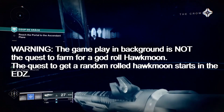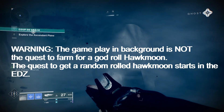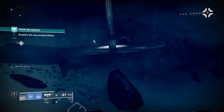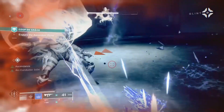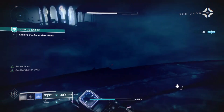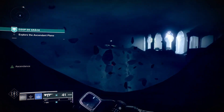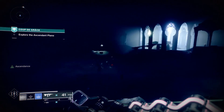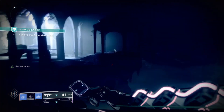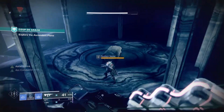The new Harbingers quest that will enable you to farm a god roll Hawk Moon is finally available, and I just want to warn my fellow solo players: don't do it if you are under power level. If you are 1250, even in the high 1250s — I'm 1258 — you go in there and will get clapped. Enemies in there are at 1270, which means you should be at least 1265 or above to attempt this solo.